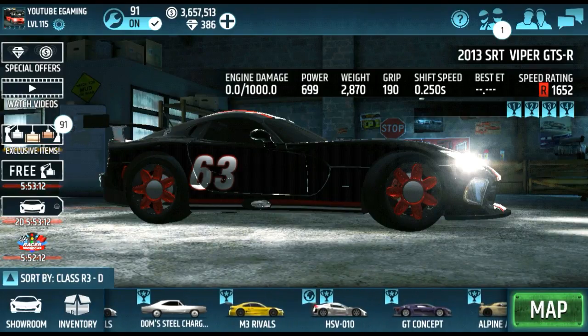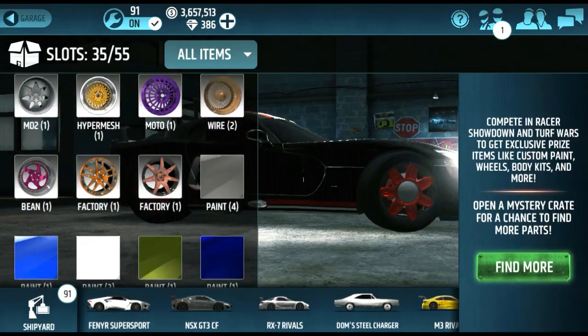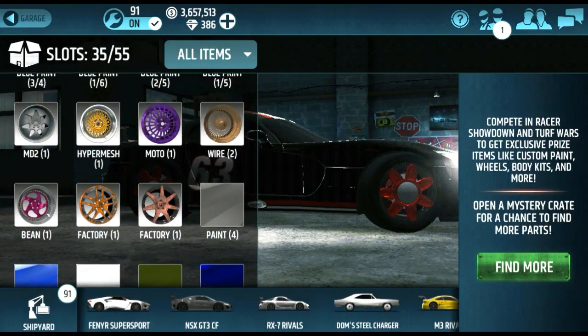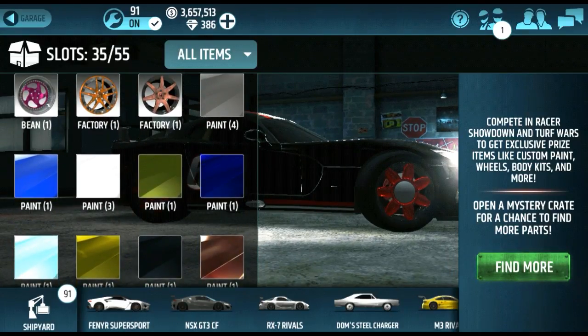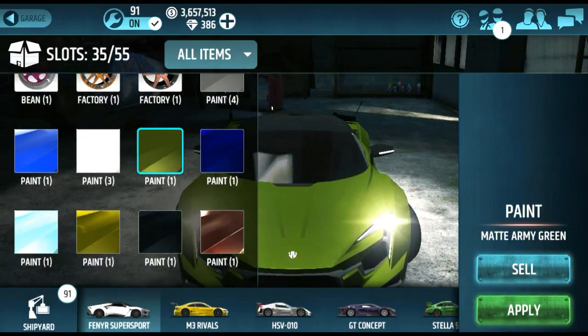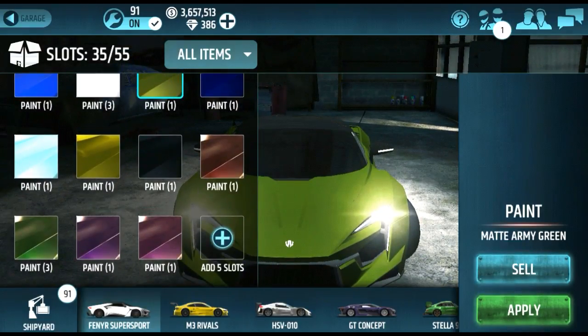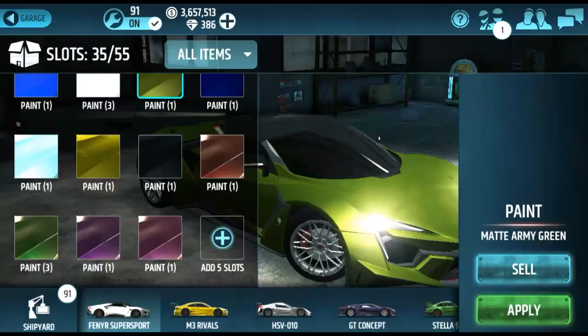Inventory for sale: rims — MD2, hyper mesh, moto wire, bean factor, factory matte. Colors: matte black, matte blue, matte white, army green, midnight blue, sky blue, yellow satin, midnight blue metallic, red metallic, yellow metallic, purple metallic, and pink metallic paint — all for sale.